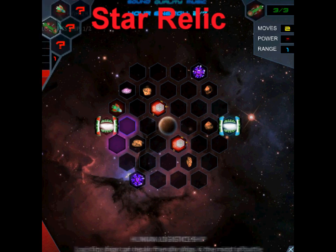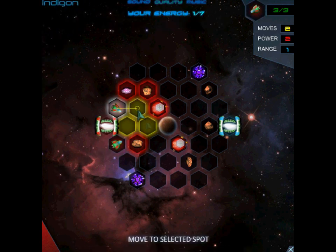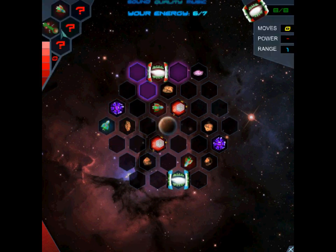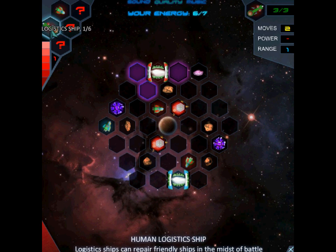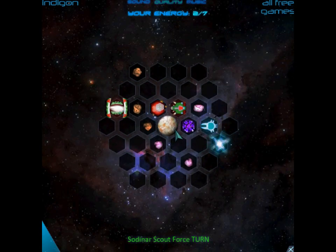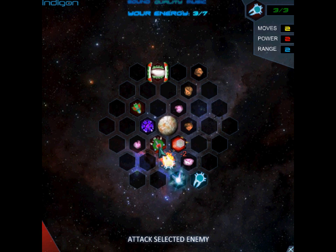Space — the final frontier. Also it's often a place where alien races and humans just can never get along and they need to blow each other up. In Star Relic, you can choose from 3 races in a turn-based strategy game. All you need to do to win is destroy your opponent's warp gate. It's that simple, right? Well too bad the rotation of the planet and its gravity doesn't want to make things a straight shot to the warp gate.